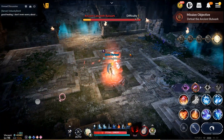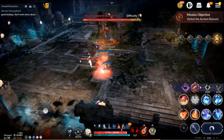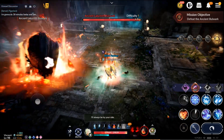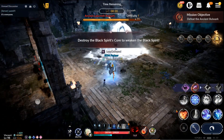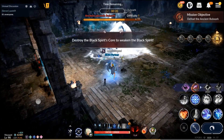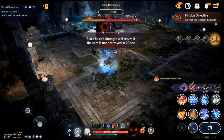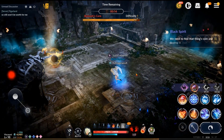He will run up on you, but when you get him down to zero health a new thing occurs — an object inside of him comes out with its own health. You'll get a message: 'destroy the black spirit's core to weaken the black spirit,' which effectively kills him. There's also another message: 'the black spirit's strength will return if the core is not destroyed in 20 seconds.' The core is called the Bulwark's Core — keep that in mind.